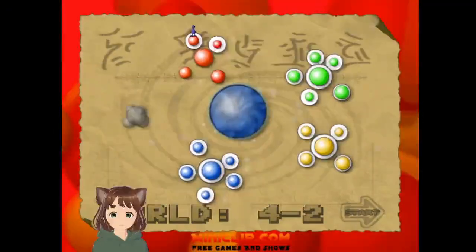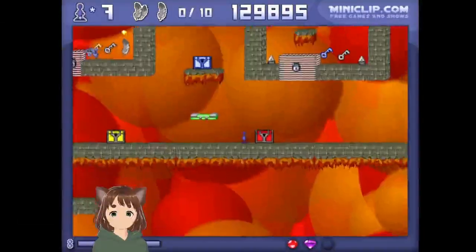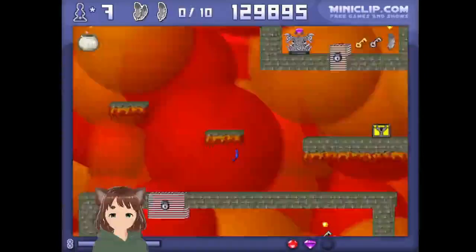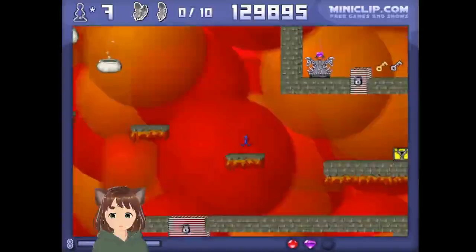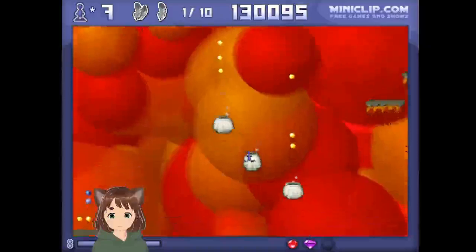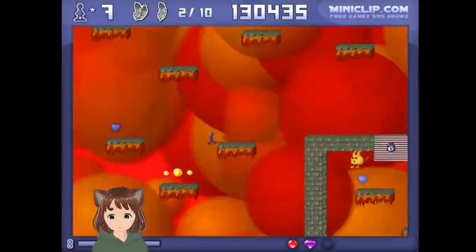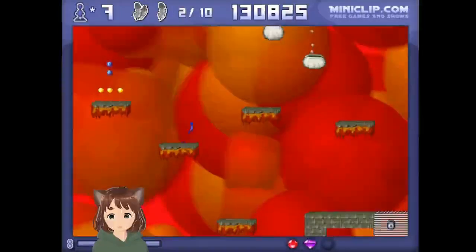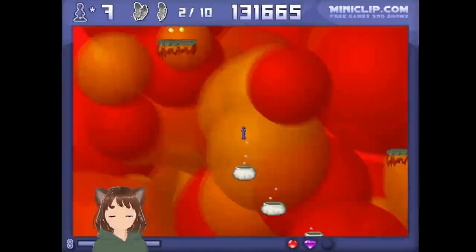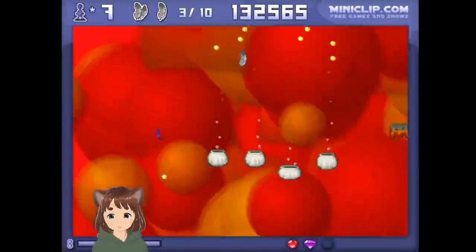World 4-2. Exit to complete the level. We're going to unlock these chests. Let's go explore a bit. Should we use a feather? I'll go back to your right. Should we go up? Let's use the feather.